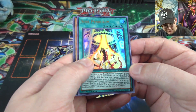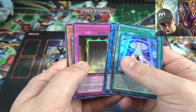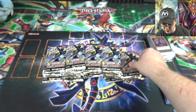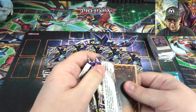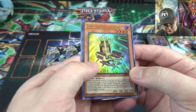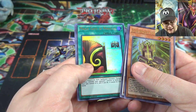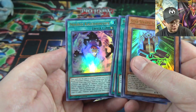Soul Pendulum, High Priestess of Prophecy, Platinum Gadget, Eternal Soul, and another Tefnuit. I still love that Soul Pendulum artwork, it's really cool. Another Star Seraph Sovereignty, Hot Red Dragon King Calamity, Magic Gate of Miracles, Chaos Form, and Necroz Kaleidoscope.